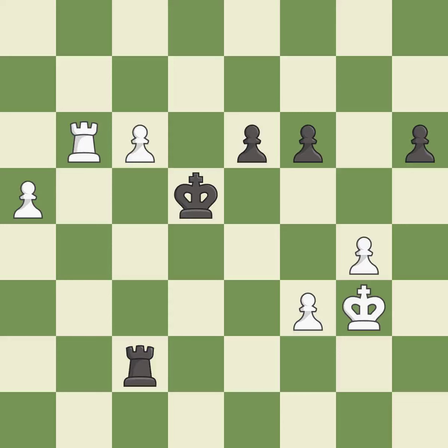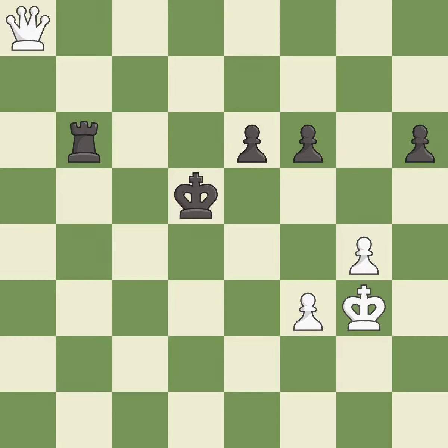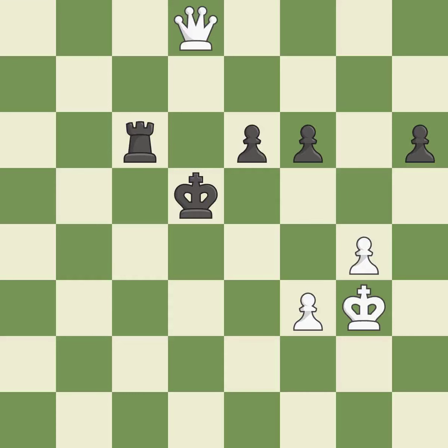That's a sensible reply. It is excellent. This pushes a passed pawn. It is best. Capturing that pawn wins material. It is best. The passed pawn moves towards its goal. It is best. That rook was free for the taking. It is best. This promotes a pawn to a queen. It is best. This blocks the check from an opposing queen. It is excellent.